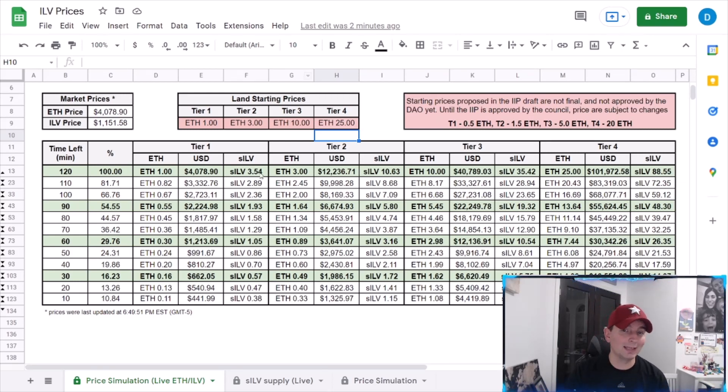A lot of players are going to go in much earlier — they're going to FOMO in when it's at $4,000. If you've got sILV saved up, you'll go ahead and buy it within the first five to ten minutes to secure a piece of land and be completely done with the land sale. I also think there are going to be a significant amount of players picking up tier 1 because that's what they can afford. Tier 1 — the basic land — is going to go very quickly in my opinion.